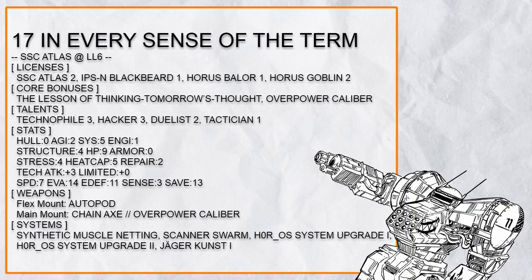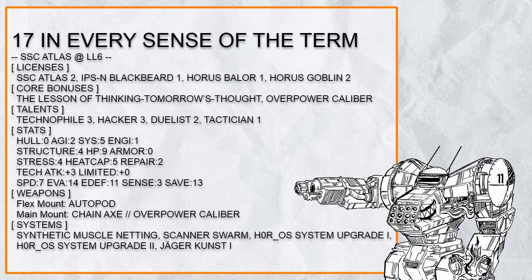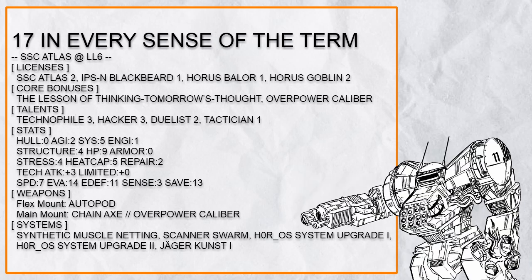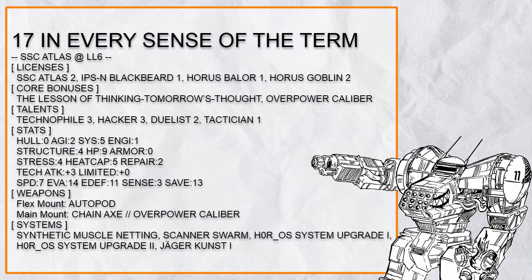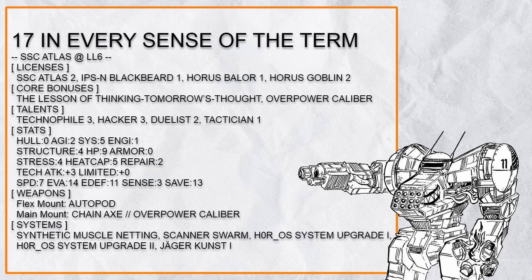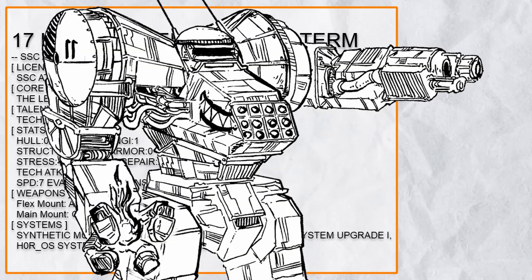Seventeenth in the list is, in every sense of the term, a 'Close Hacker Atlas' that does all the hacking. With Lesson of Thinking Tomorrow's Thoughts and Scanning Swarm, point-blank hacking is very viable with Whore OS 1 and 2 followed by a painful melee attack. However there are a few major problems with this build: it has no health, and the player suggests grappling the target before pummeling them — which I'm afraid whoever does that is going to die very quickly without Jaeger Dodge. Seriously, jam the target when you can because you're gonna need it.